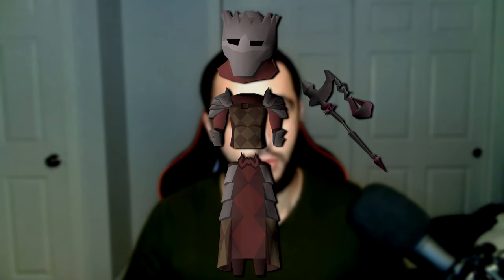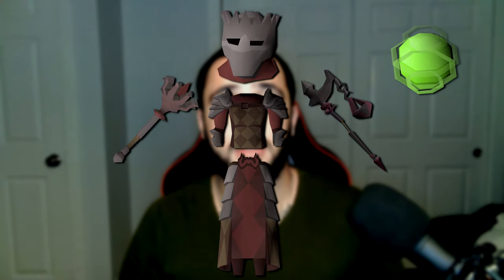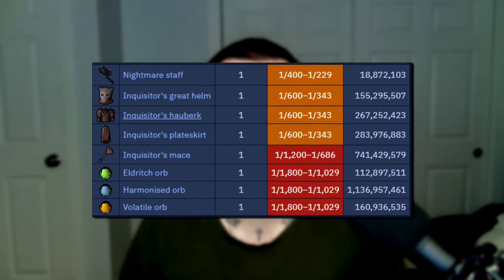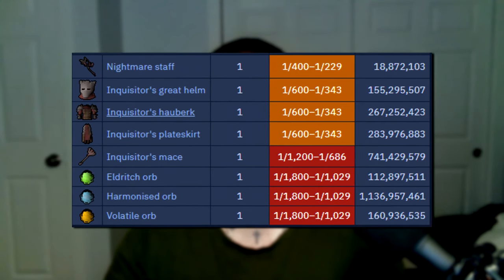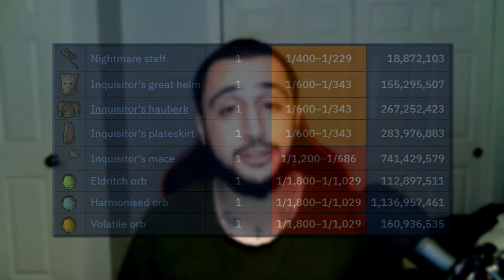The items you can receive range from Nightmare Staff, Inquisitor's Great Helm, Inquisitor's top, Inquisitor's bottom, and of course the Inquisitor's Mace. On a separate drop table you have the Eldritch Orb, Volatile Orb, and Harmonized Orb — all really expensive items. There's a 1 in 120 chance of rolling the Inquisitors or Nightmare Staff drop table, which is relatively great because these kills don't take too long. There's a 1 in 600 chance of rolling the orb drop table, which isn't terrible when you're doing four to five minute kills.